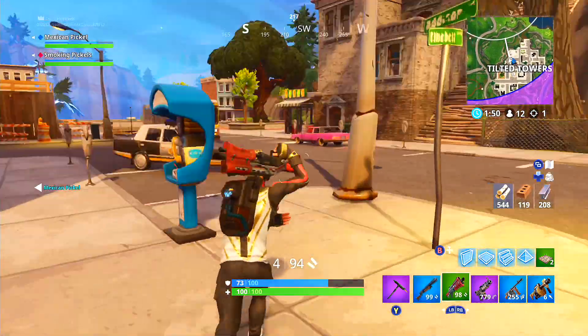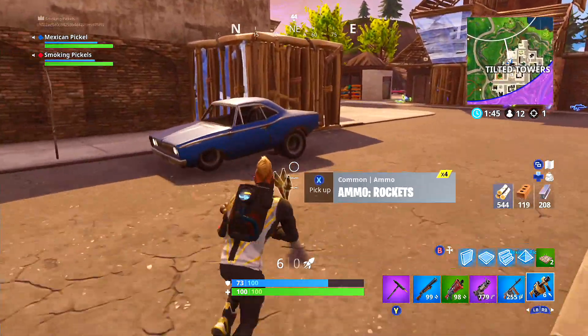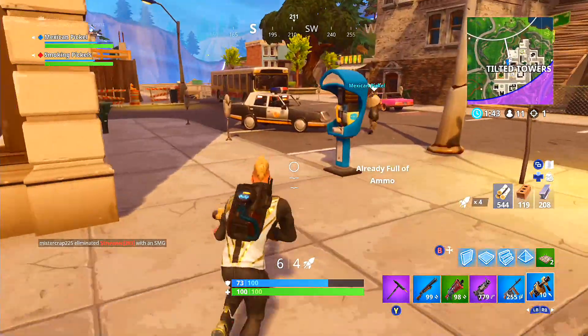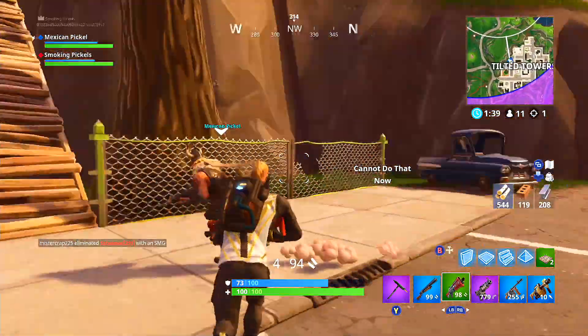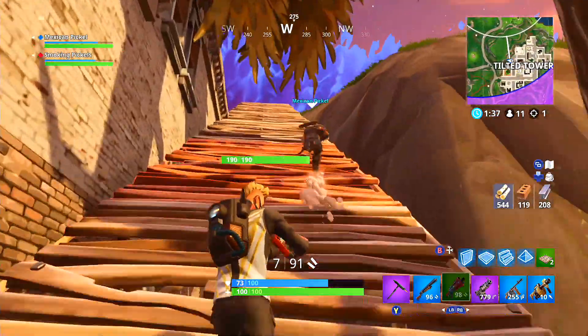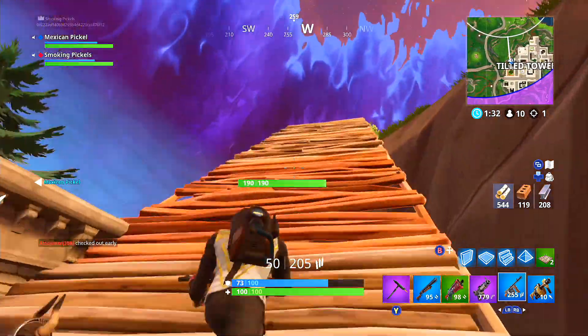The next easy challenge is search 7 ammo boxes in 1 match. My tip for this one is go to outside locations or POIs. I would recommend going to Flush Factory, Greasy Grove, Lucky Landing — places like that where not a lot of people go. This will let you complete the challenge way faster than you normally would. The hard challenge is get 3 sniper rifle eliminations.